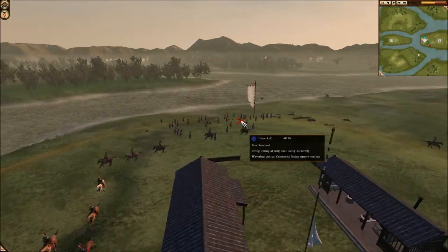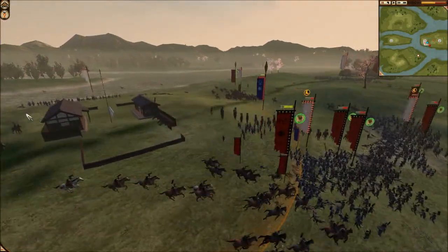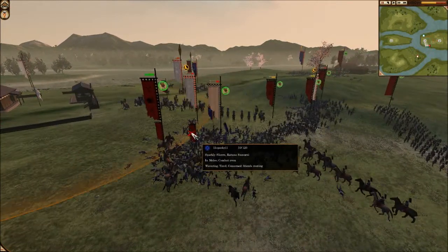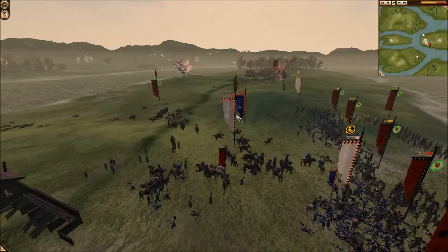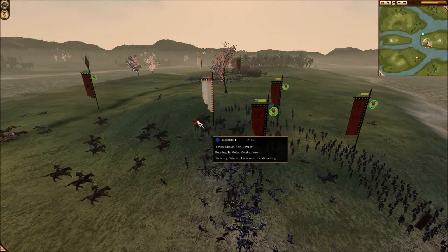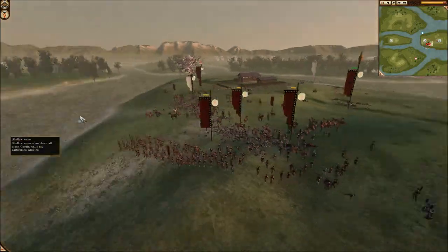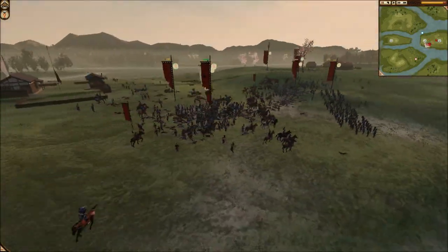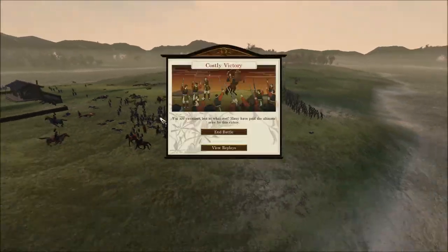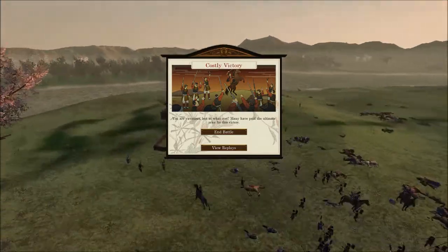My bodyguard runs back because their bow ashigaru has wavered. My cavalry comes in from the back, after routing the bow ashigaru, and hits his veteran katana samurai. His bodyguard is starting to waver simply because I've made two of his units waver. My yari ashigaru has made his yari ashigaru waver. The glorious victory is near — and it's just a massive rout. As soon as I hit his bow ashigaru, that was it. His units just started to waver and it was just a colossal collapse.